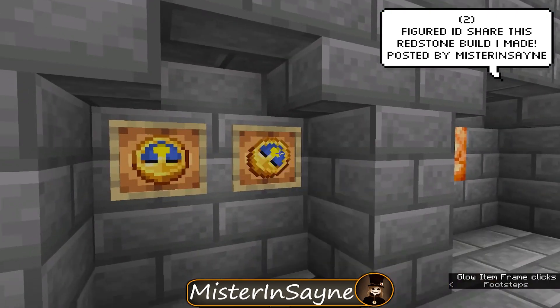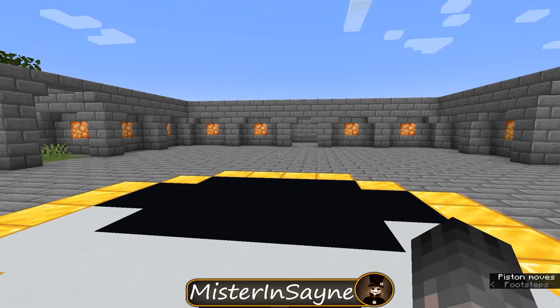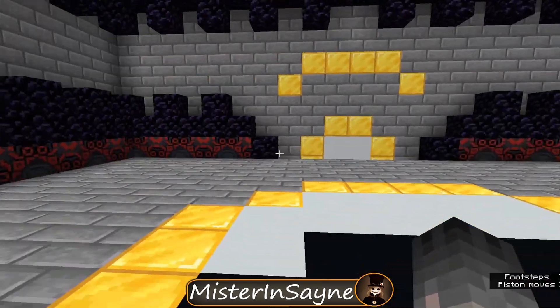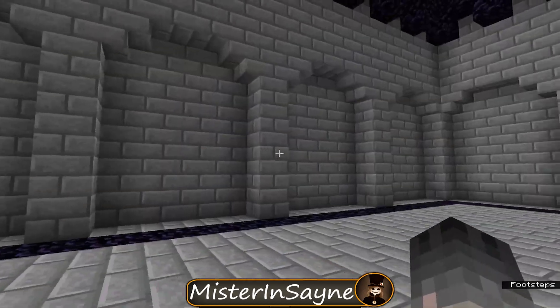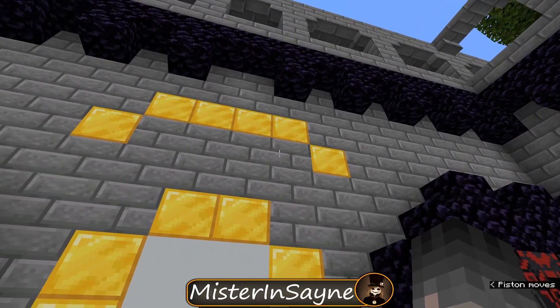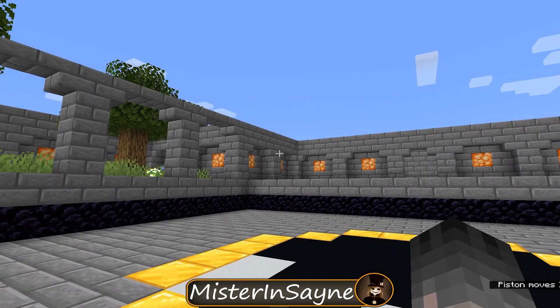Mr. Insane, a YouTuber that has a lot of cool and interesting redstone creations on his channel, has made this amazing elevator. Most people would probably think it's a mod just because of how smooth it is, but nope, this is actually fully 100% vanilla redstone — no mods or datapacks used.